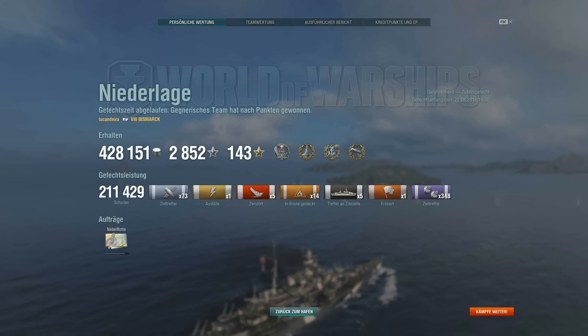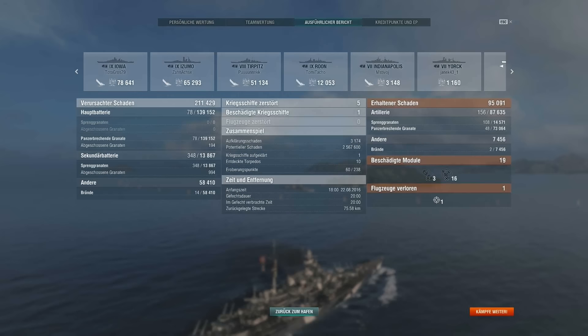I know it's scary to engage a destroyer in that situation, but if you lose anyway you have nothing to lose. Tukandera managed to get First Blood, Dreadnought, Kraken, and Caliber. He did 211,000 points of damage — very nicely done — and 348 secondary hits. The secondaries themselves did not do that much damage, about 40,000, but the fires did about 58,000, and those are from secondaries. The Bismarck is definitely a fun ship and I'm looking forward to getting her myself, though I guess it will take me some time. I hope you enjoyed watching this battle and I'll see you guys next time.